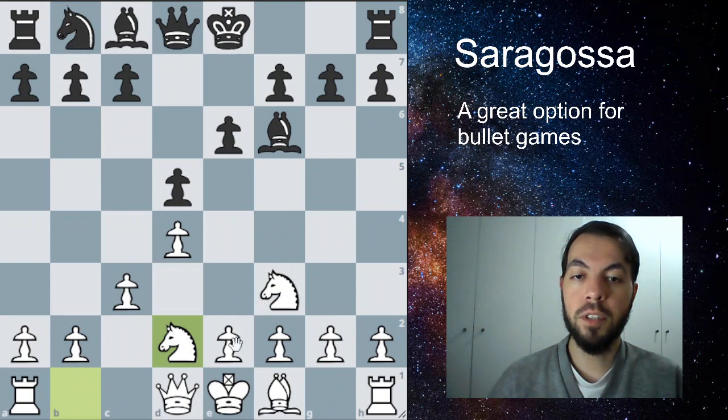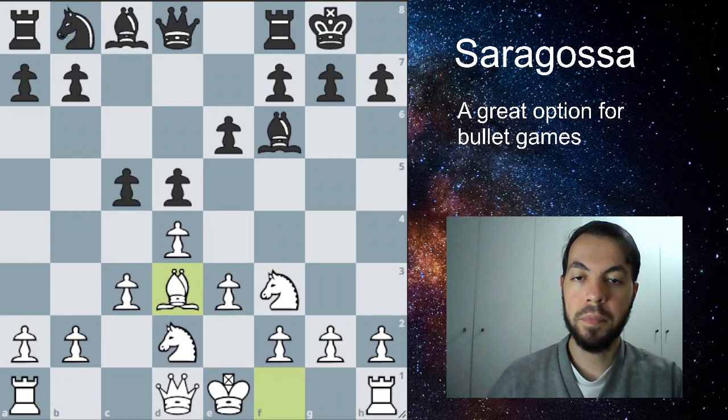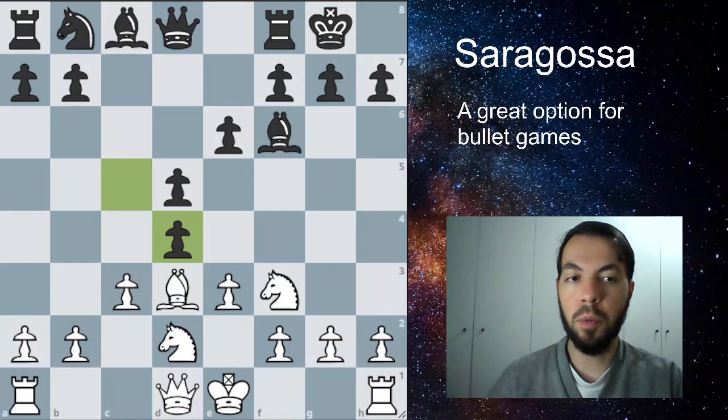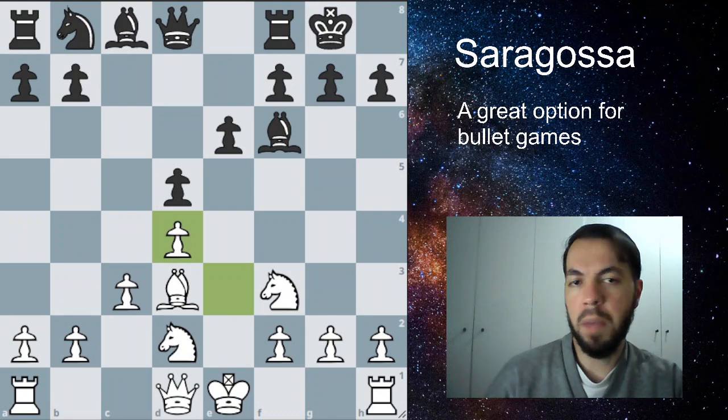In some positions we can even play E4 right away. Black's probably going to castle, you're going to play E3, and then after C6 you can play Bishop to D3. In case your opponent pushes, you can drop your Bishop back — not a big deal. After the opponent takes, you just recapture with the E pawn, leaving the E file open so you can place a Rook there in the future.